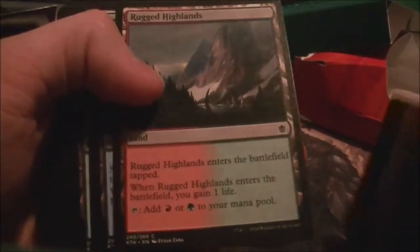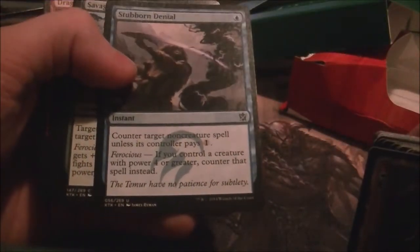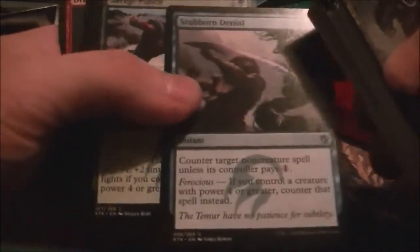And then your mana fixing — you got two Frontier Bivouacs. You got the Gain Lands: Highlands, Swiftwater Cliffs, Thornwood Falls. You got your Basics — your Forests, your Islands, your Mountains. And then now we go into Instant and Sorcery Spells. You got Stubborn Denial — counter target creature spell. It has Ferocious.